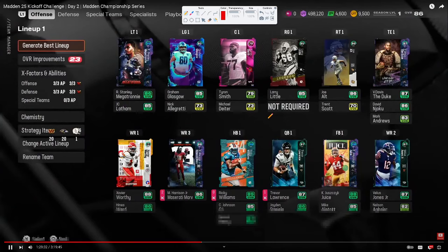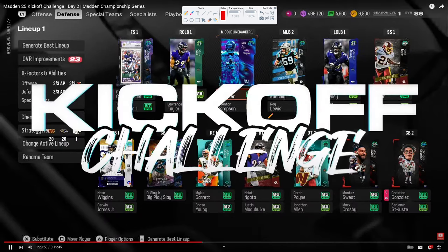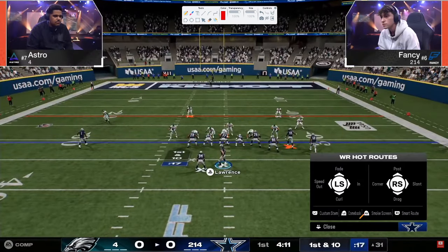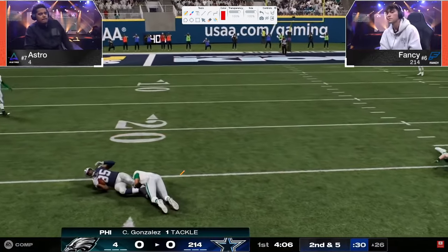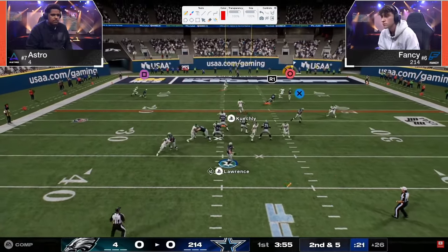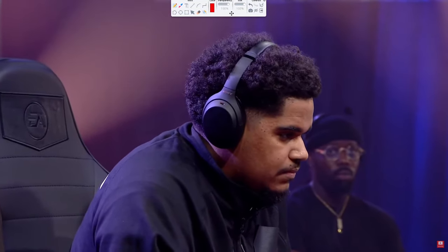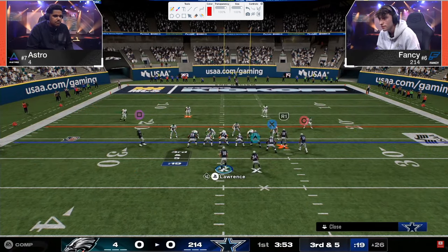Also coming into this game, Fancy is known as the guy that does well but doesn't win the belt. The reason has traditionally been he either folds and makes bad reads in these situations or his defense isn't up to par. Astro is also running a different defense — something we haven't seen at this point in the year. He's running 3-4 Odd. His idea is to try to get a send-6. This is also the game where we start to see a little bit of a crack in Bunch for the first time in competitive Madden in the last five years.